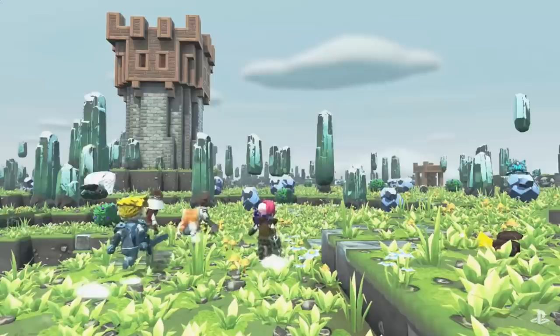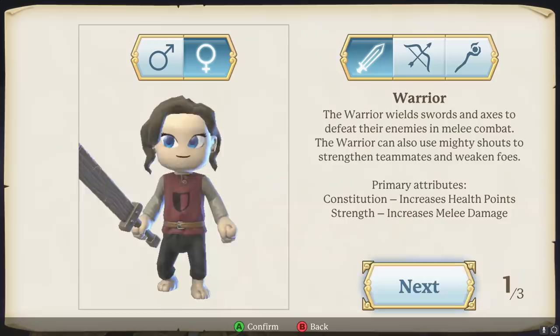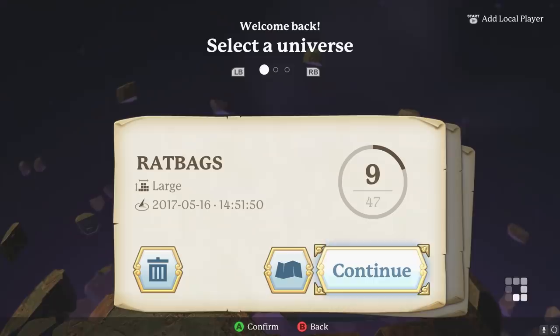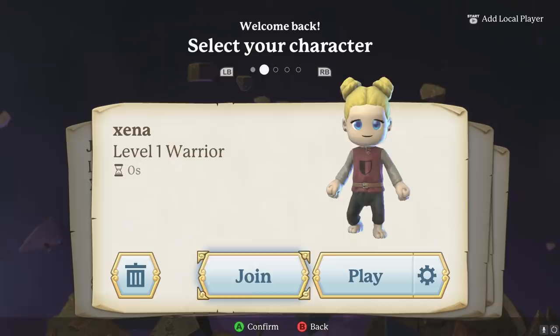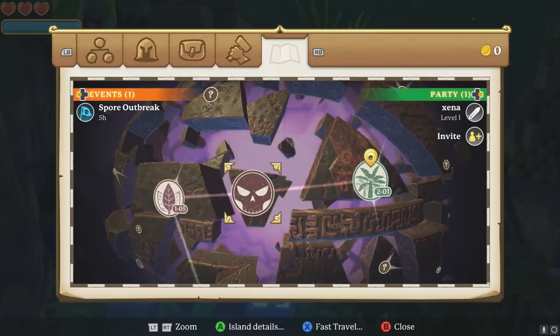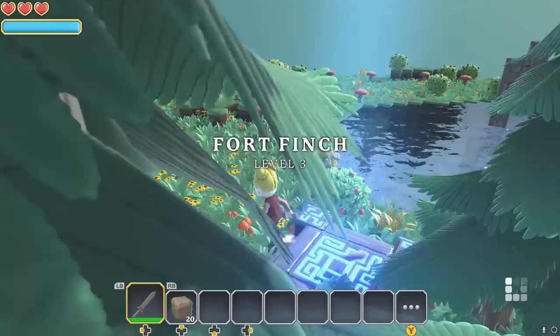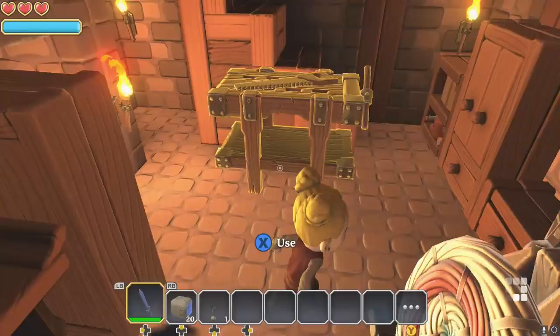Characters and universes work exactly like Terraria. You can create different characters and load up the same world. So if you've got somewhere with one character and you want to try something different but don't want to grind for all your items, go ahead and craft a brand new character. All the worlds you've previously unlocked will be available to you — you only have to work on your experience. Your items, work benches, and crafting benches are all there. It just makes everything so much easier.